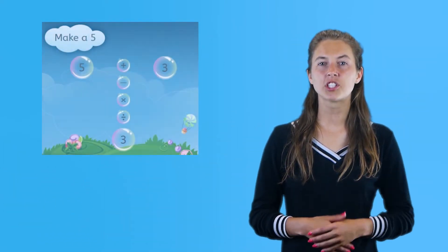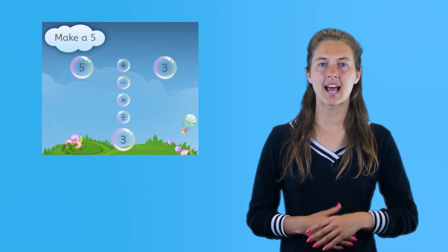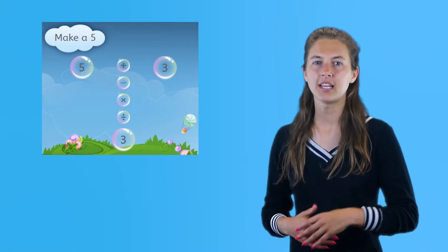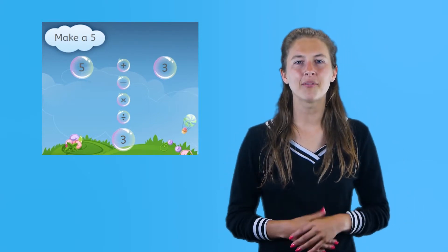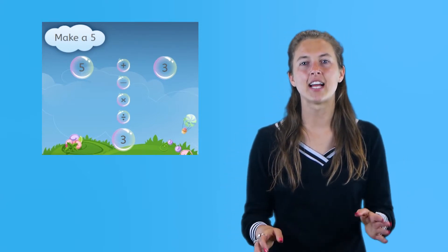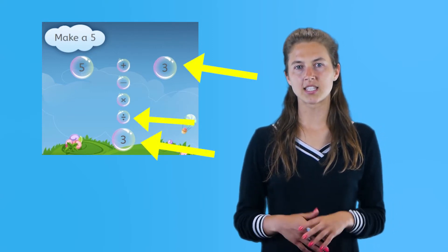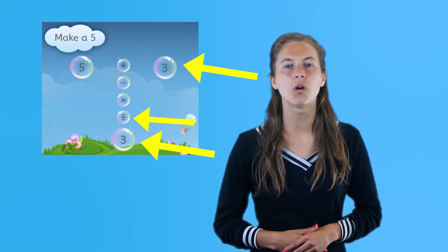Finally, there are several challenges where you need to create a 1 as the target number, or where it would be handy to have a 1 available as an intermediary step. A great way to produce a 1 is to divide two equal numbers by each other. Whatever those numbers are, as long as they are the same, the result will always be 1.